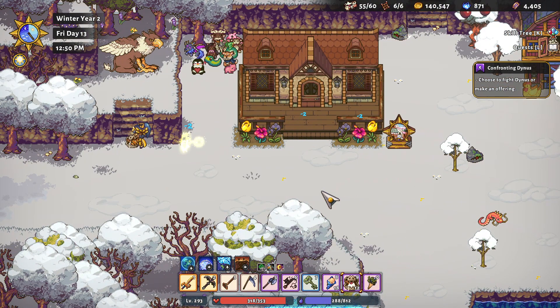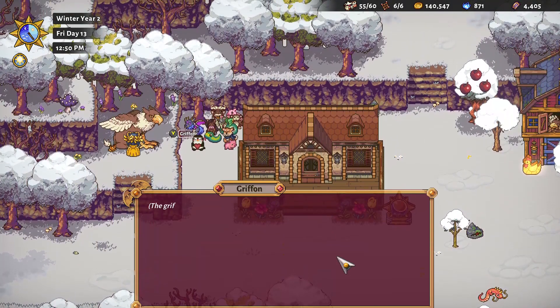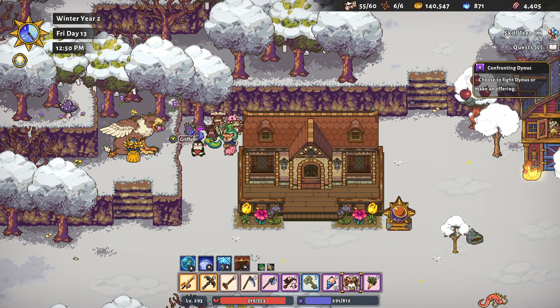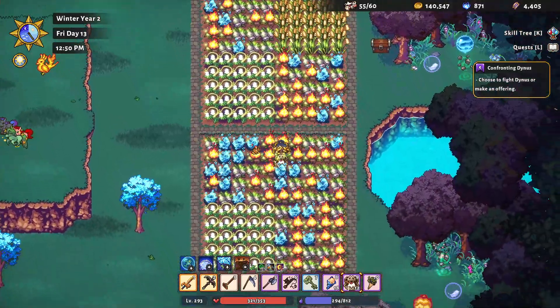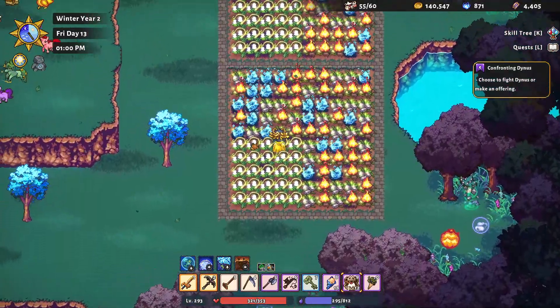That would have been very, very bad. I mean, I have tons of it in Withergate, but I wouldn't be able to get to Withergate without it. I guess they're easy to forage too. Ooh, we got lots of stuff ready. Is everything ready right now? It looks like it.